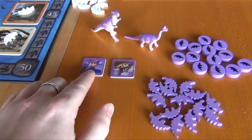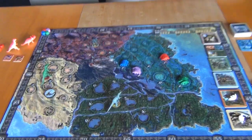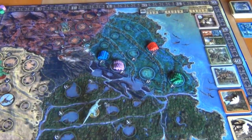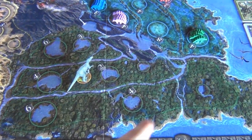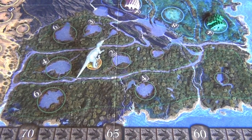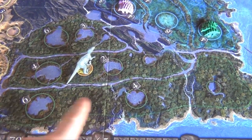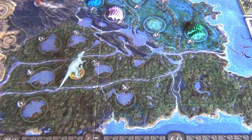Each player has dinosaur tokens, which count as one, and dinosaur discs, which count as three. Then there are two tokens: one is a volcano and the other is a hatching token. The main board shows an island with a volcano in the middle and four environments: desert, mountains, swamp, and forest. Each environment has three areas, each with three stripes called habitats, which have different sizes. The biggest is called the primary habitat, then secondary and tertiary.